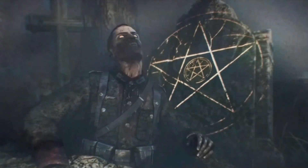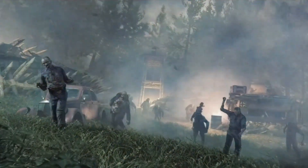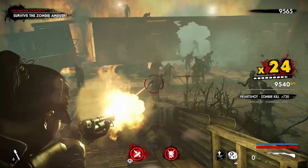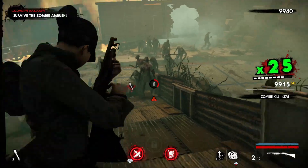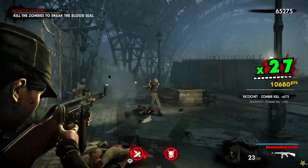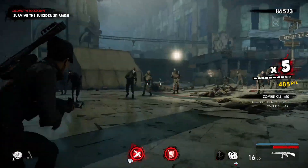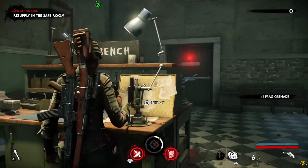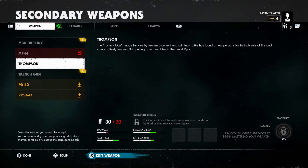First up, let's talk about Zombie Army 4: Dead War. Prepare yourselves, because Hitler is back from the dead and now commanding an army of zombies. As you find yourself in the middle of another undead apocalypse, you and up to four of your friends must fight your way through hordes of zombies and send Hitler back to hell. Each kill, explosion, and combo earns you points, which helps you level up and unlock new upgrades for your weapons.